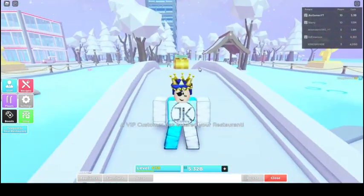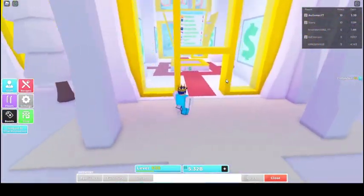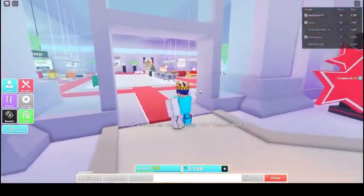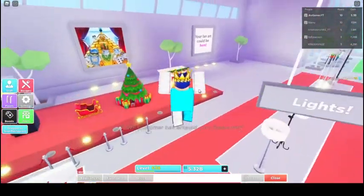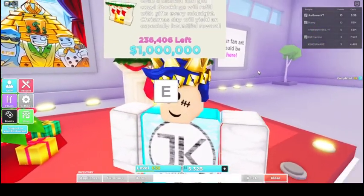We have the Christmas update and the Christmas update involves a new map. The global market is still here. They added a cozy fireplace — there are still 236,000 of these left. They put in one million cozy fireplaces as a limited time item, and they kind of just ruined that.